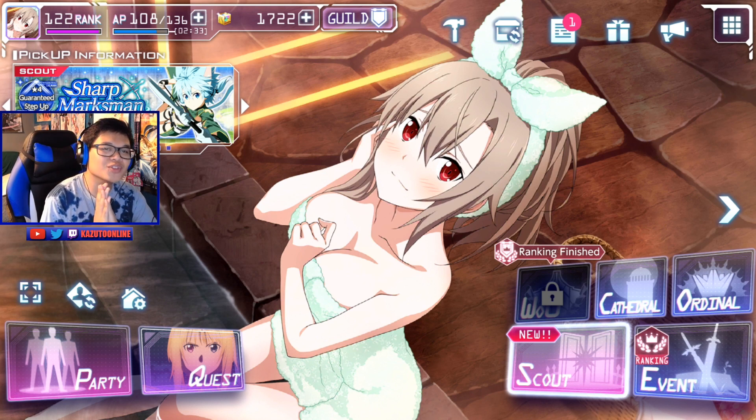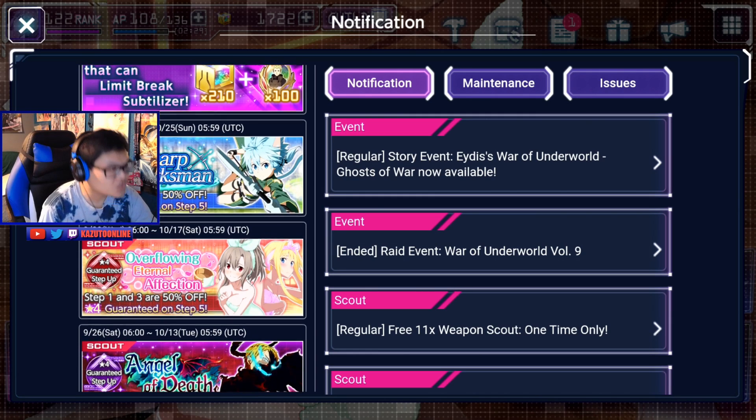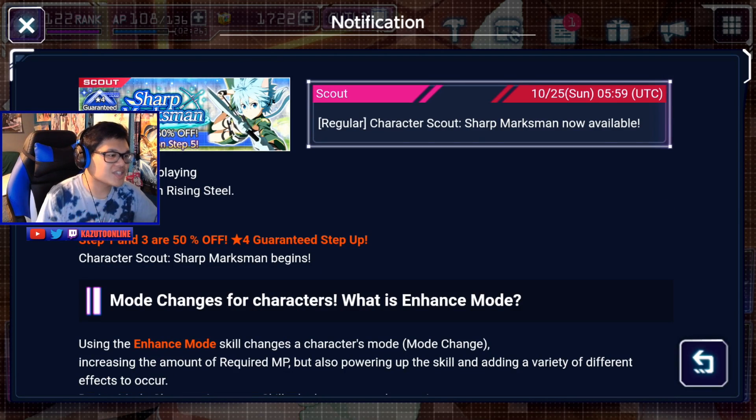Alright, my fellow simps, if we go through the notices today, there is actually a brand new banner that we can pull on today, which is the Sharp Marksman banner with ALO Xenon.